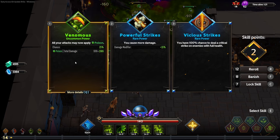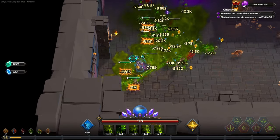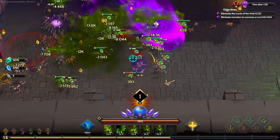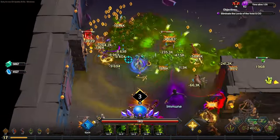We're going to grab the vicious strikes as well because that's going to be fantastic. We already grabbed one and it gave us another one — it looks weird when that happens. We're grabbing vicious strikes because we want to crit to prepare ourselves for that passive that's going to be coming up.